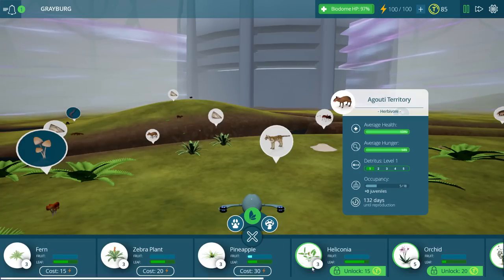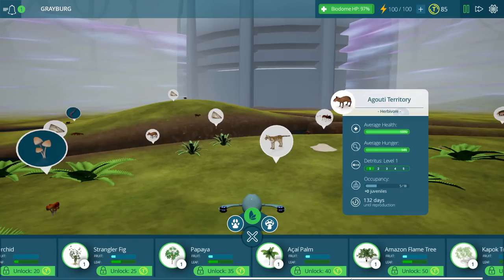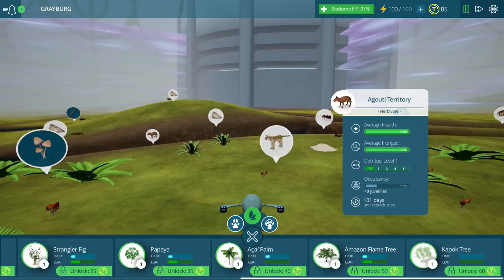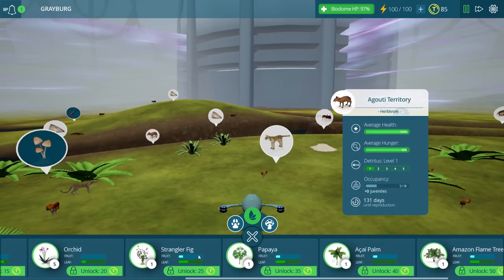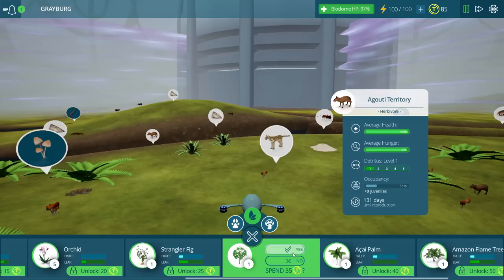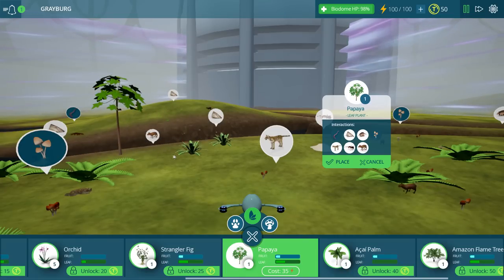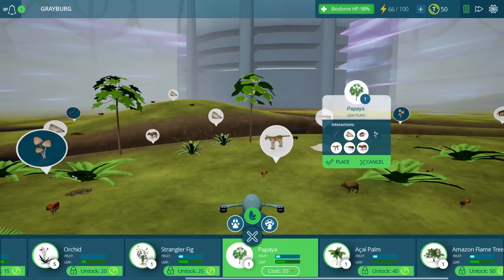One of the things I want to do is buy some new plants — some trees specifically — because I'd like to get some cool trees going in our little jungle. We've got a palm, a papaya, a flame tree, and a kapok tree. You can see each of these bars shows how much fruit and leaves they have. We also have the strangler fig, which could be cool. Let's go ahead and buy this papaya right off the bat because that's going to give us fruit and leaves. Let's place a few of these down along the riverbanks.